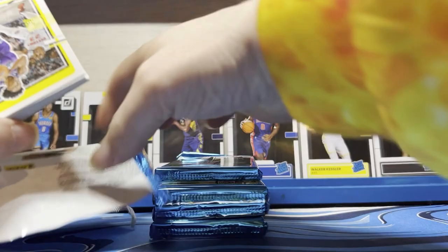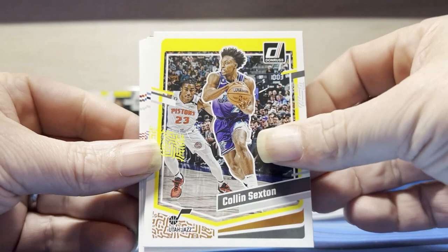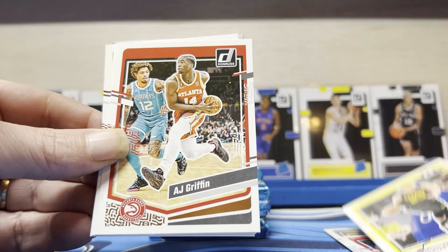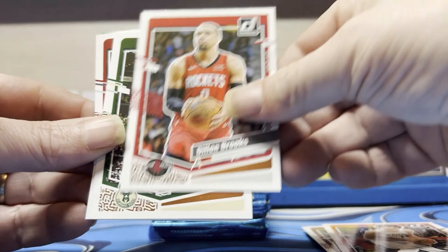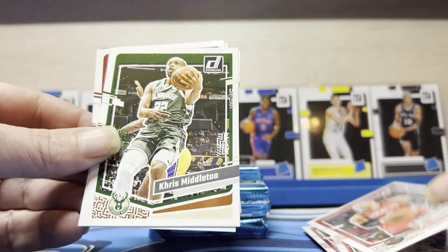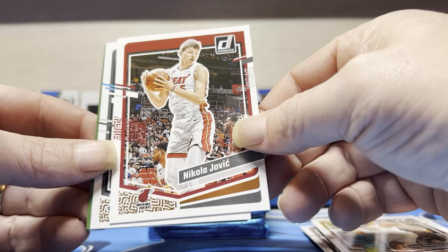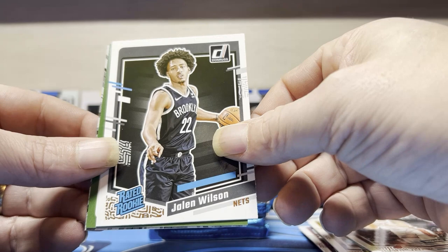Second pack: Jazz Man, Jimmy Butler, Jake LaRavia, Terrence Mann — the right man's playing awesome right now for the Hornets — Lauri Markkanen, AJ Griffin, Kevin Love, Shaedon Sharpe, Dylan Brooks in a Rockets uniform. Chris Middleton. Dylan Brooks is on the Rockets? Evan Mobley. Barge is on the Raptors now. Nikola Vucevic. Jalen Wilson is the rookie out of this pack.